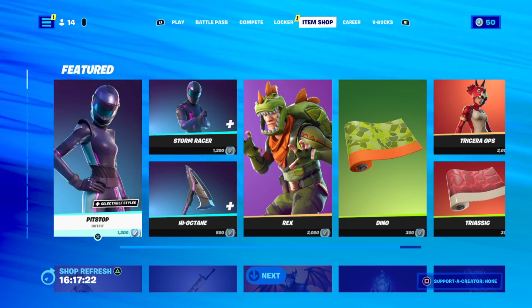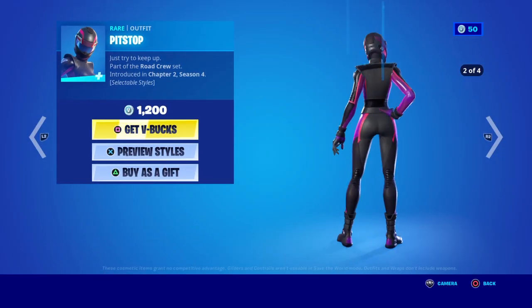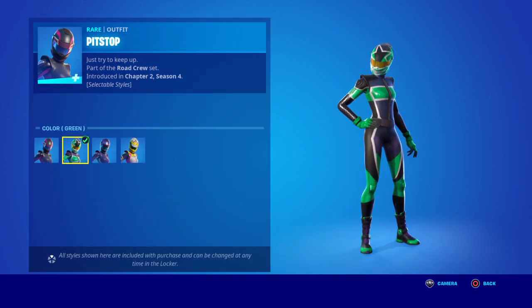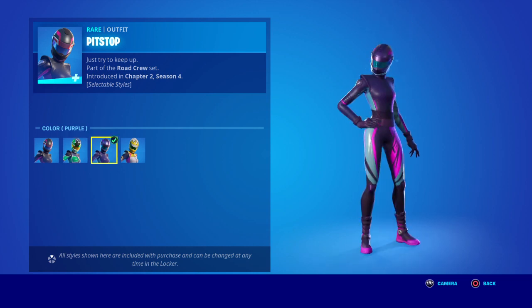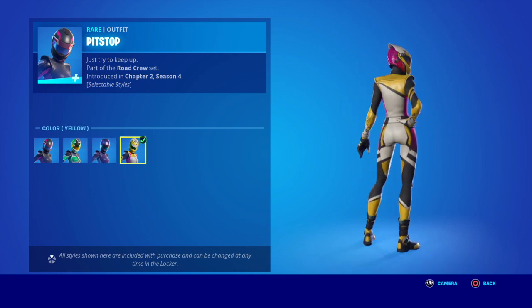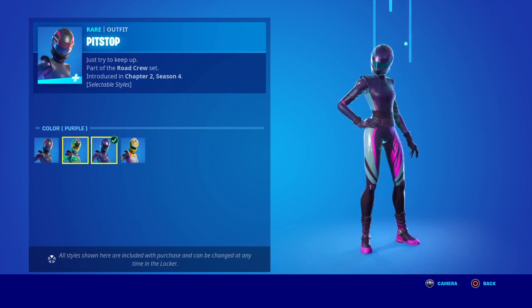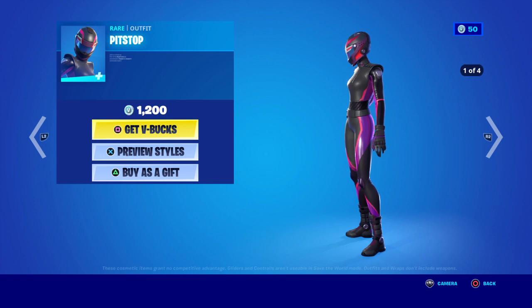We have Pit Stop, she's got Selectable Styles. I think most people will have a black and pink version. Then you've got a green version, then the black again with a bit of pink and blue in it, then the standout white one. Part of the Road Crew set introduced in Chapter 2, Season 4. And that's 1,200 V-Bucks.